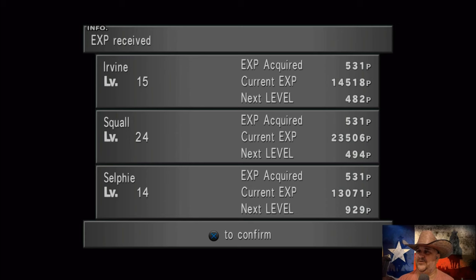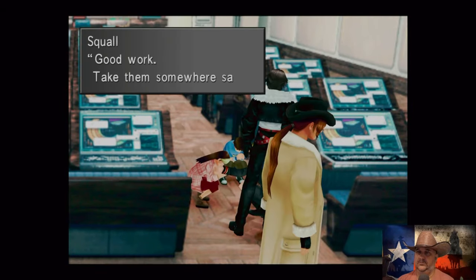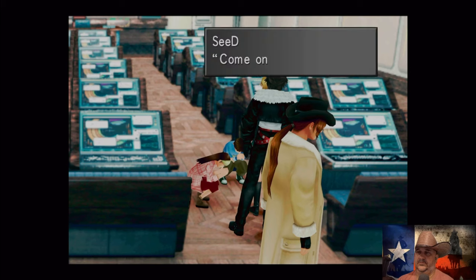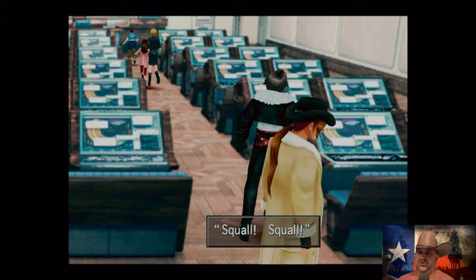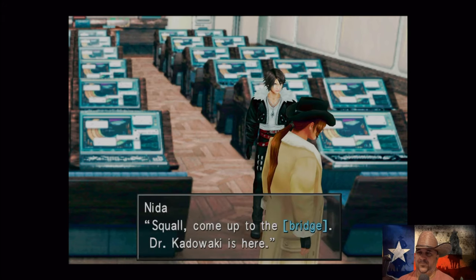531 XP, two levels! Irvine and Squall — High Potion, 12 AP. Look at all those juicy level-ups. Good work, take them somewhere safe. Yes sir, come on guys, let's go. Squall, squall, squall — now what? Squall, come up to the bridge — Dr. Kadawaki is here.